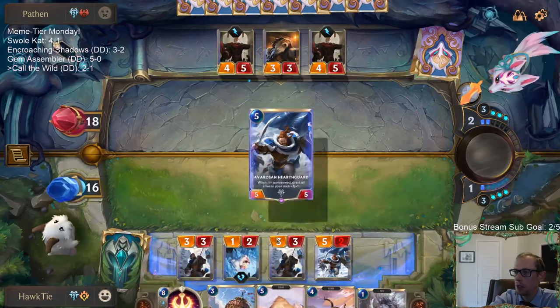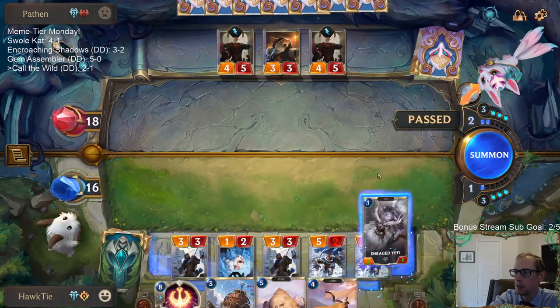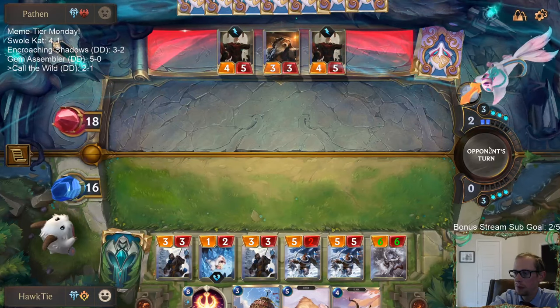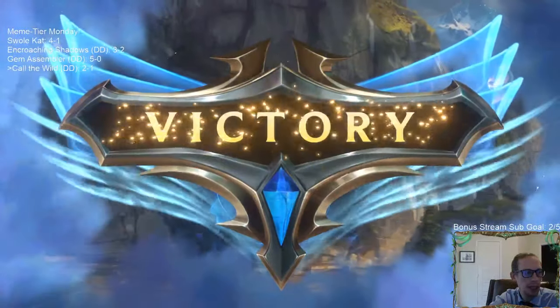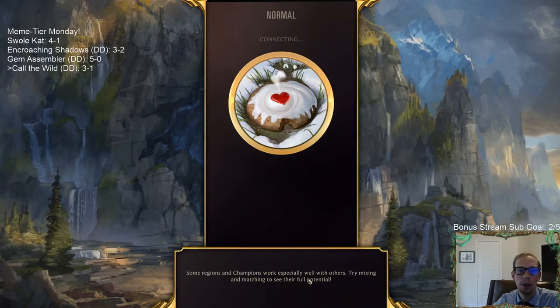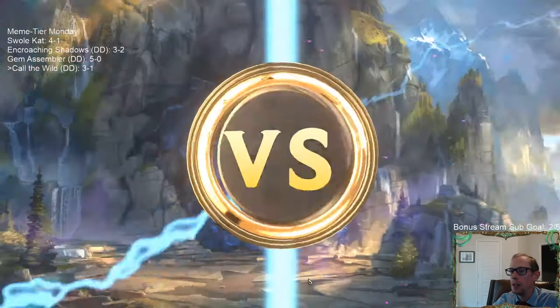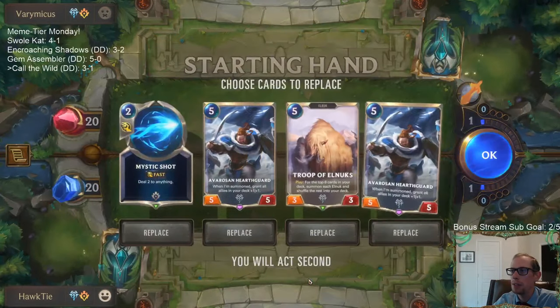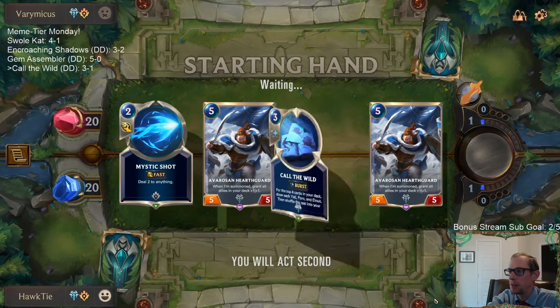GG's. I realized my Hearthguard was going to have my Yetis outsize their board. Power of Avaros and Hearthguard there. We got a mirror match with our regions but they're going Jinx, so we probably got some Poro Cannons, some Professor, and that kind of stuff. I'm going to keep these Hearthguards again — that was pretty awesome.